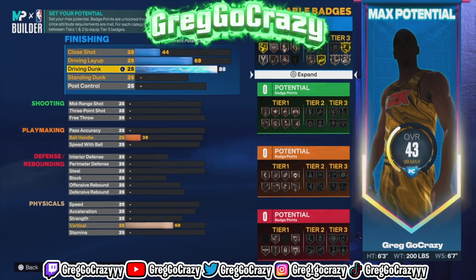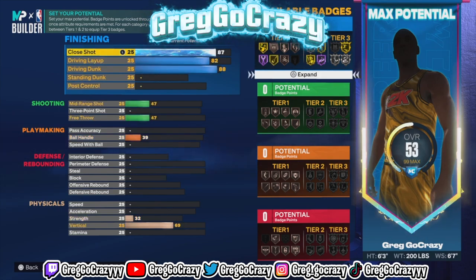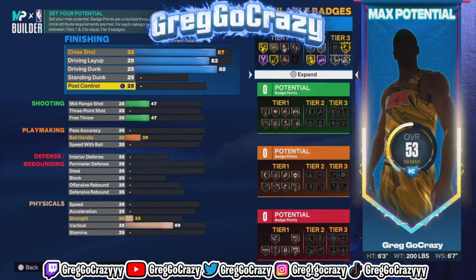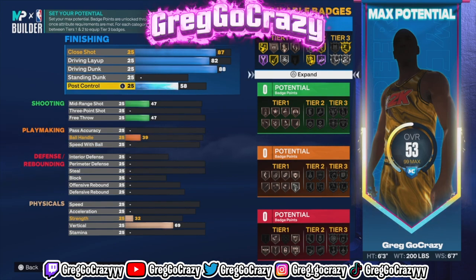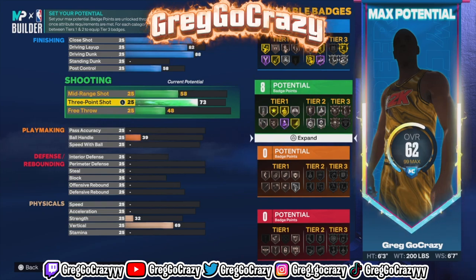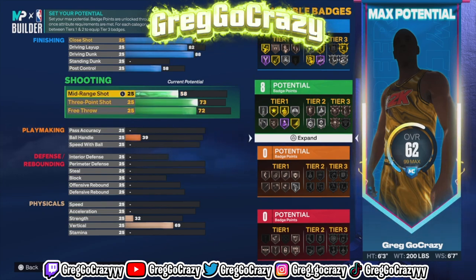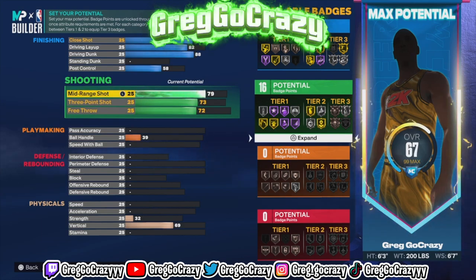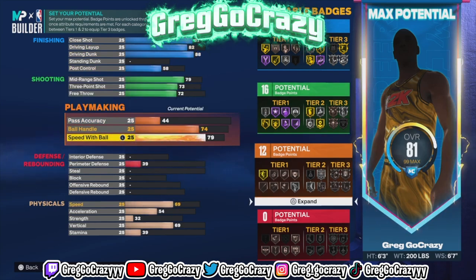This build is decent — there are some builds that are better, but if you want to make a Russell Westbrook build and get this title and you're a big Russell Westbrook fan, this is for you. Put the post control at 58, the three-pointer at 73, the free throw at 72, and the mid-range shot at 79. As y'all know, Russell Westbrook in his prime was pulling up in the mid-range just a little bit.